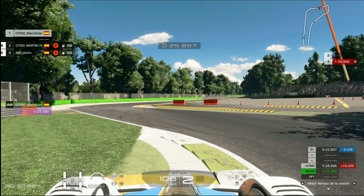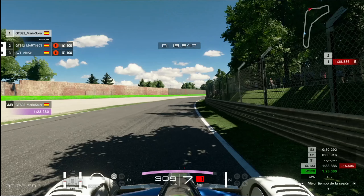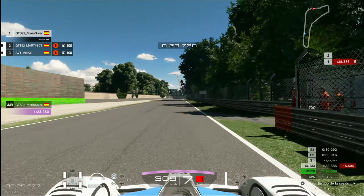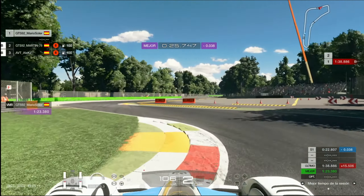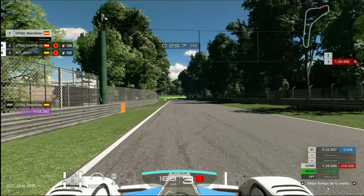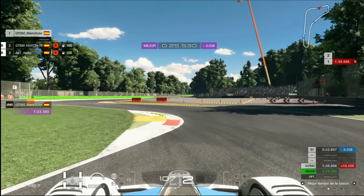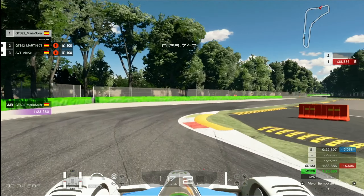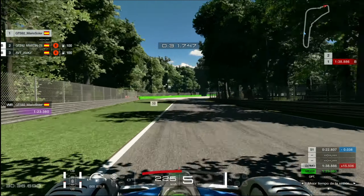Igual que en el vídeo del Pagani, tenemos que meter las ruedas de la derecha por el piano. Piano interior, rueda exterior — para estos pianos siempre es lo mismo. En el 100 y el asfalto, metemos segunda, piano interior, rueda exterior. Aquí hay que abalanzarse sobre el piano — que nos dé igual la suspensión, no queremos cuidarla. Nos comemos el piano ahí con todo. Aceleramos en segunda muy prontito para meter quinta.